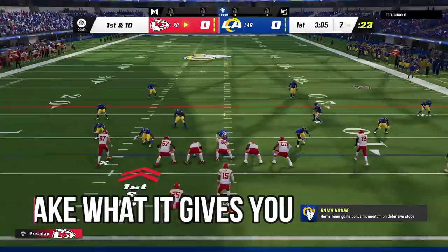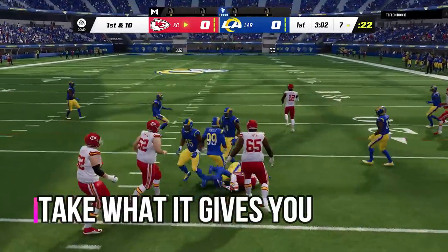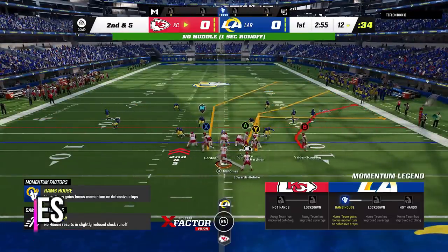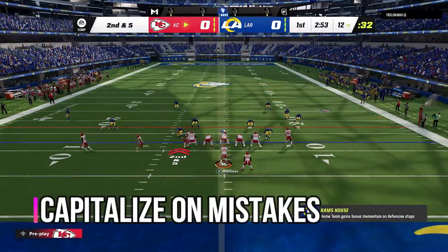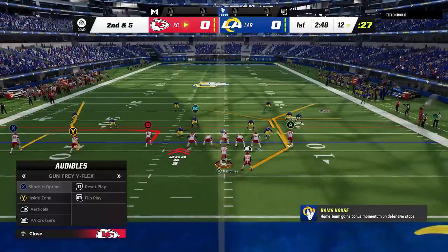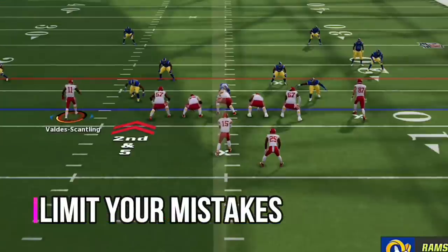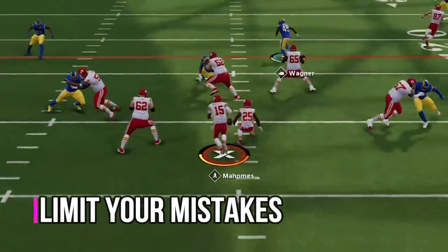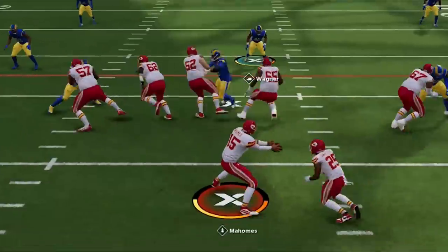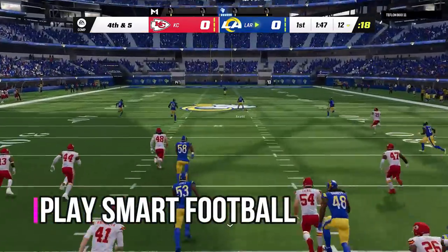Now on offense, I'm going to take what the defense gives me again. He's still in a very big spread wide defense, so I'm going to hit him with a hurry up. Anytime you have an advantage, you want to trap your opponent with a hurry up offense to keep him in that defense. On the next play I do make a mistake — as soon as I realized it wasn't the right play, I just ran forward with the quarterback to minimize the damage, then punted the ball away again to play smart football.